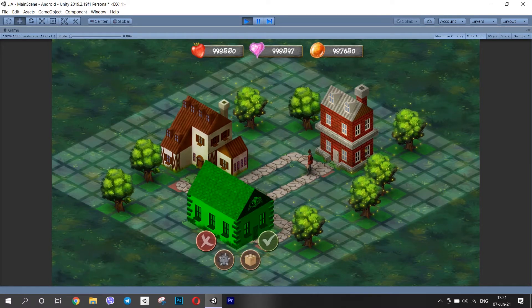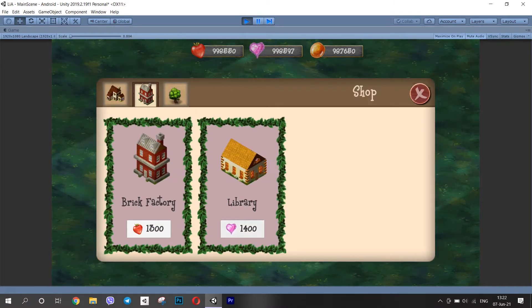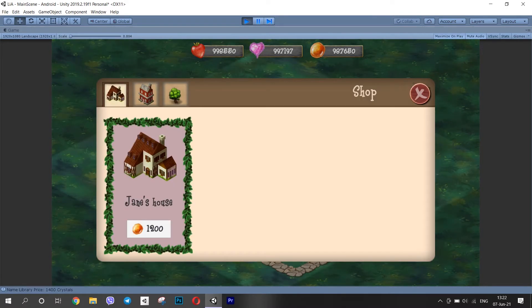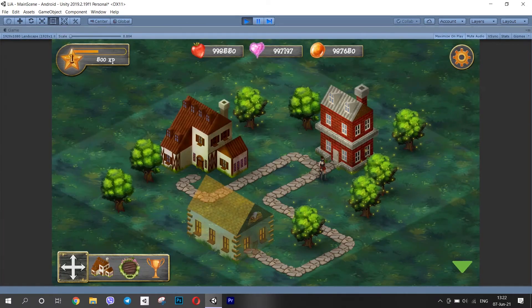I did some debugging — though I wouldn't call it so because I didn't use a debugger itself. I was coloring the tiles through code to see how the path generation works inside. After a long process of developing multiple if statements to cover all the possible options, the system worked well.